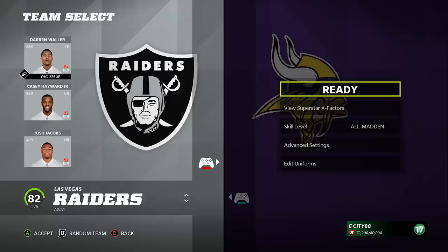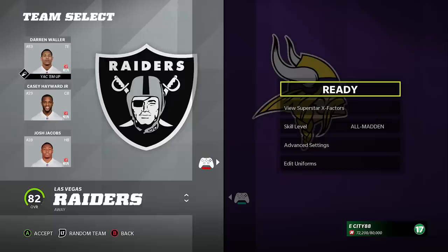Number twenty-five: how to get the updated version of your team's playbook. At the team selection screen, hit A/X and scroll down to advanced settings — there you'll find an NFL live playbook option. Toggle this to on and you'll get the updated version of your playbook with more plays, updated formations, and everything like that. You basically have two versions of your playbook available.